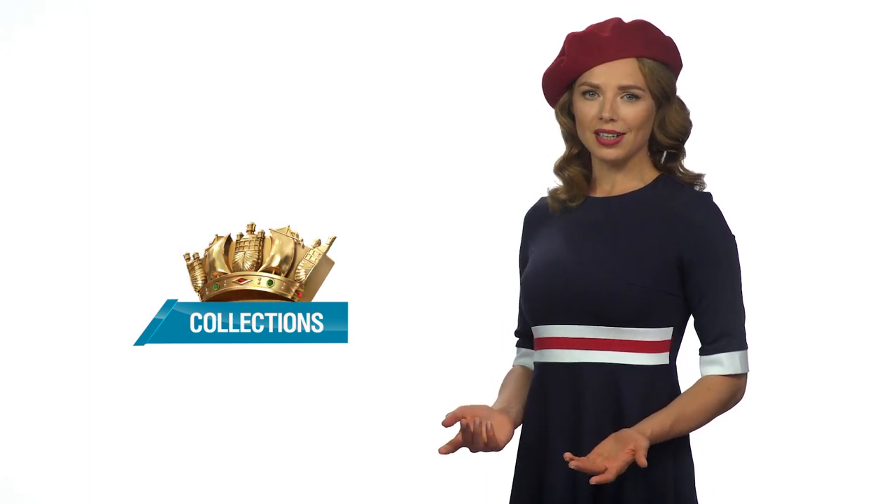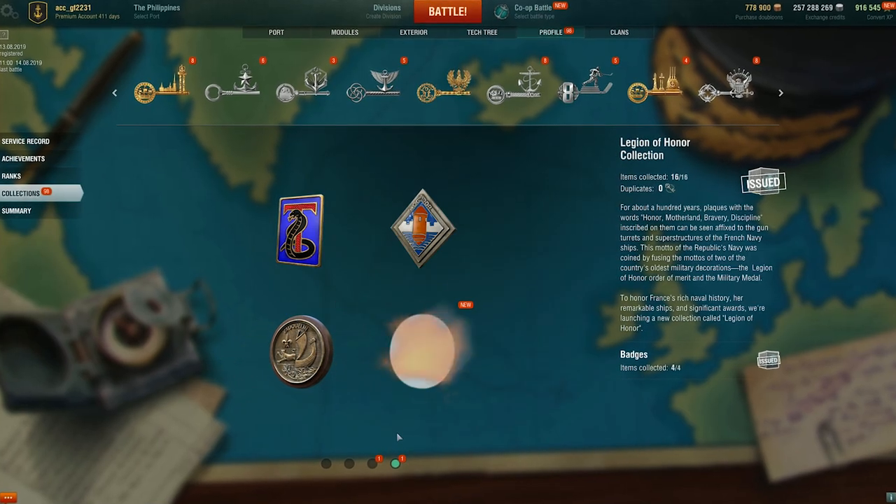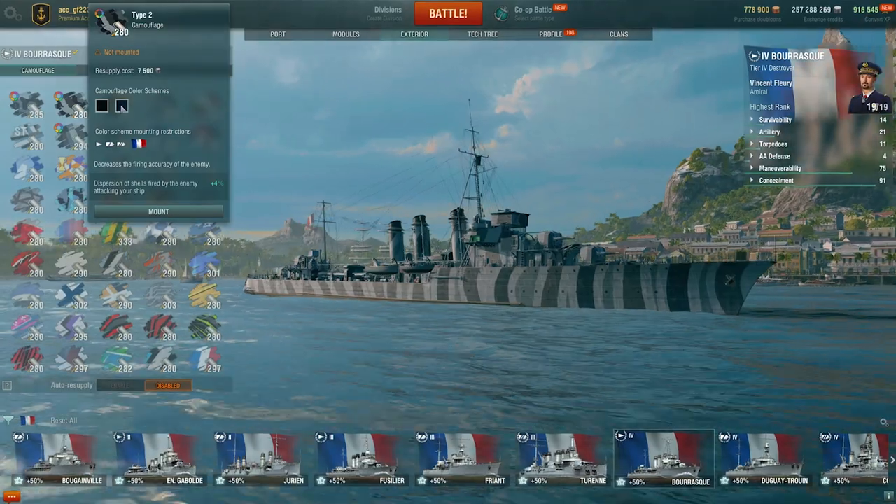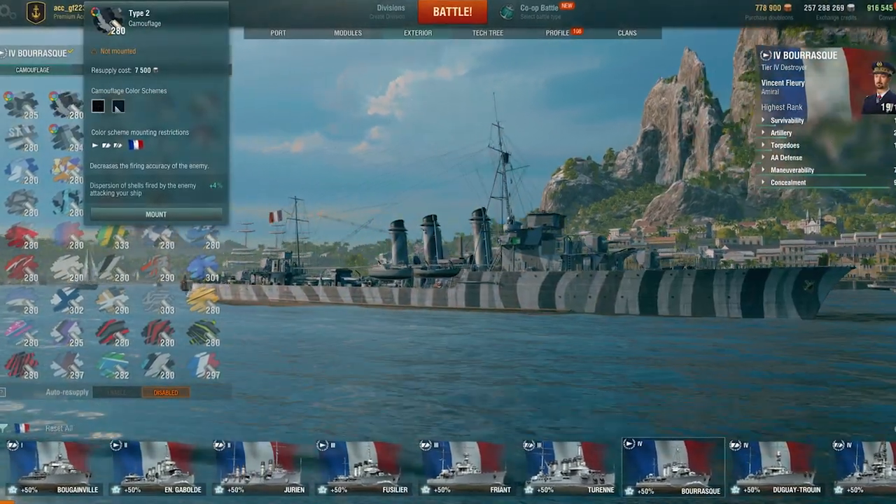Naturally, the continuation of the French arc has its own themed collection. Through the Legion of Honor Collection, you'll discover the rewards, ensigns, and destroyers of the French Navy. Gather all the sheets of the collection, and you'll unlock a feature to raise a second flag on French ships and change the color schemes of their camouflages.